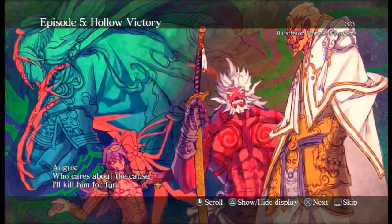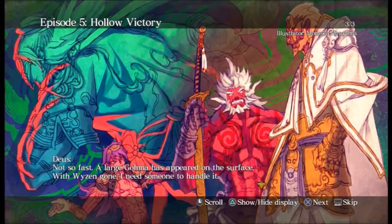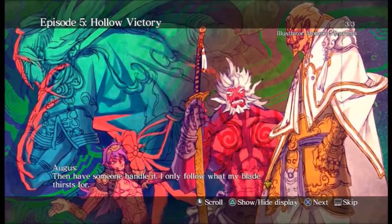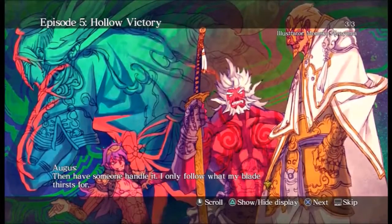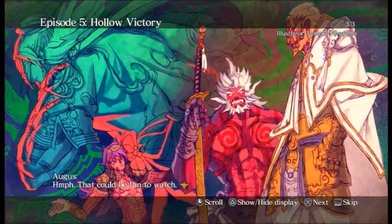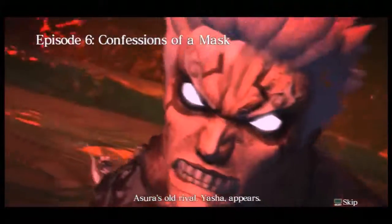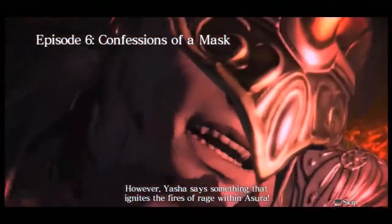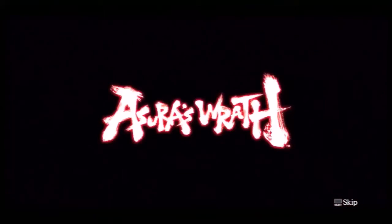'Our cause will not waver because of something as trivial as this.' 'Who cares about the cause — I'll kill him for fun.' 'Not so fast — a large demon has appeared on the surface. With Wizen gone, I need someone to handle it.' 'I only follow my blade.' While they were arguing, Yasha went after Azra himself. 'That could be fun to watch.' And in the next episode we're actually going to see Azra fighting Yasha. We'll see you for episode 6!